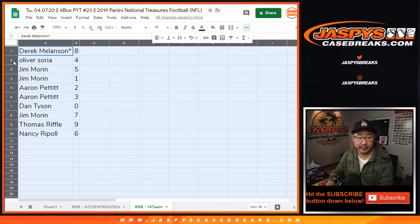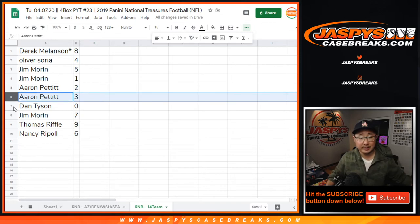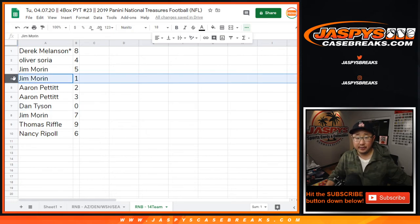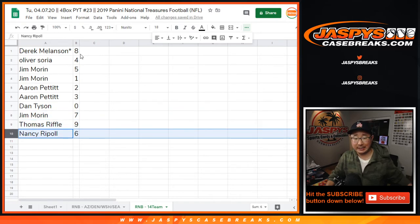Alright, so Derek with 8. Oliver with 4. Jim with 5 and 1. Aaron with 2 and 3. Dan with 0. So you get any and all redemptions for those 14 teams on that previous list, including 1-of-1 redemptions. Jim, you'll still get live 1-of-1s. You also have 7. Thomas with 9. And Nancy with 6.